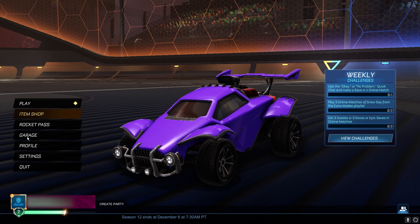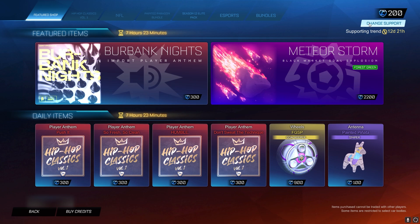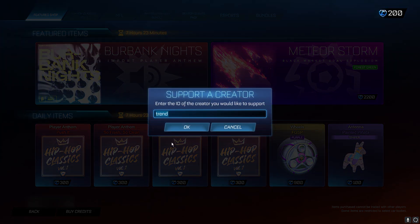So for the first step, what you need to do is go into the item shop and go to the support creator code section in the top right-hand corner. Once you're there, go ahead and type in the secret administrative code — it's going to be TREND, T-R-E-N-D. Make sure you copy it in exactly how I've done it, otherwise none of these future steps are going to work and you'll have to restart the whole process. Then go ahead and click OK.